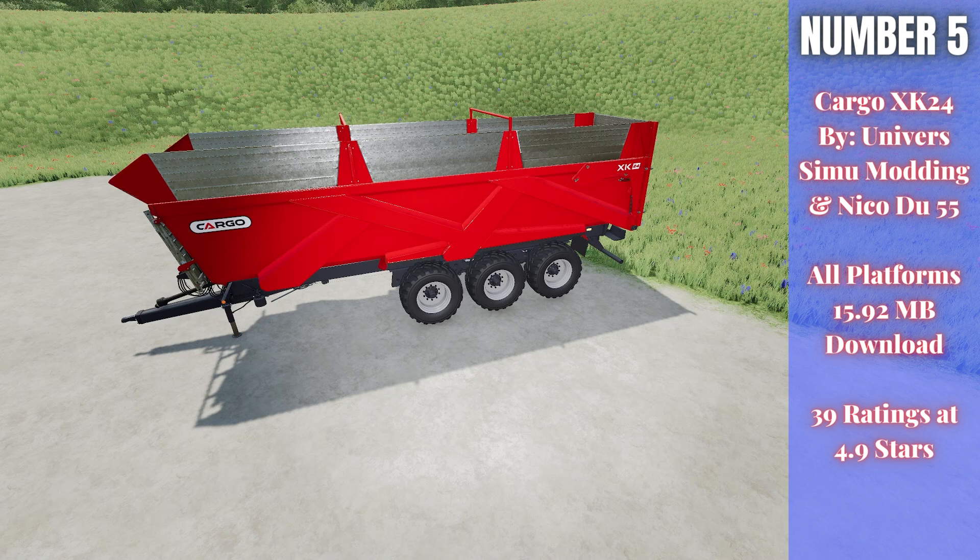For number five this week, we have the Cargo XK24. This is by Universe Simu Monning and Nikodu55, 15.92 megabytes to download for all platforms, currently rated 4.9 out of 5 stars with 39 people having rated it. This is a cargo trailer — the current configuration is the biggest one at 48,670 liter capacity, and you can also have it as a 33,850 liter capacity. It's a really good-looking trailer, holds quite a bit, and only costs $46,365 to buy — not super expensive. Really well detailed, so if you want a great detailed trailer from a brand we don't have a lot of available. That's the Cargo XK24 by Universe Simu Monning and Nikodu55.